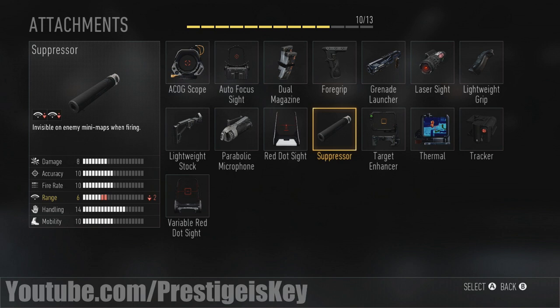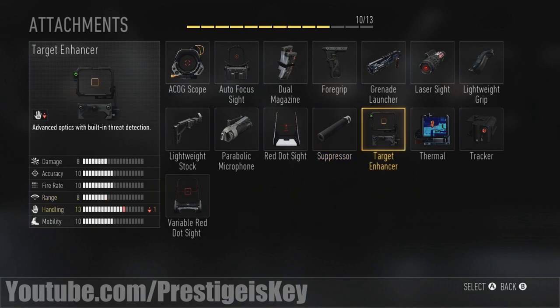The target enhancer is an advanced optic with built-in threat detection. When you aim down sights, you will see your enemy highlighted in red. This does not work through walls — it's not like the MMS sight. It just shows enemies directly in front of you in red. So if you're aiming across the map and someone runs through a doorway, you'll see them pop up in red for about two seconds. It doesn't keep them painted for long — only while they're in your view.